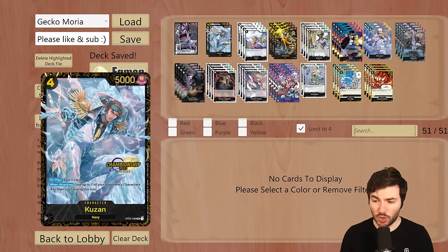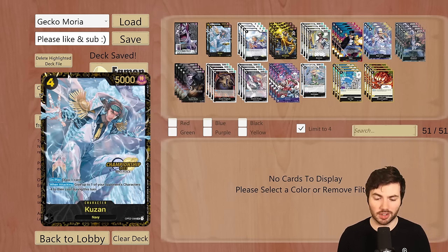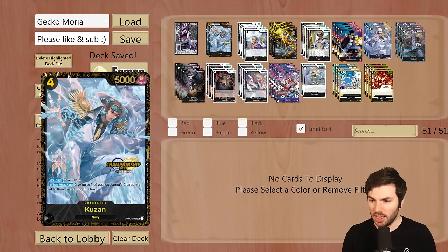So getting right into it, we are running two of the four-drop Kuzan. This is an on-play draw one card, and then when attacking, give up to one of your opponent's characters minus four to their cost during this turn — very lethal. When it hits the board, your opponent has to answer it the next turn or else they're in for a lot of trouble because this card will enable a lot of the other cards in your deck. The reason we're only running it at two is it doesn't have a counter and you can get it back out of the trash with the eight-cost Gekko Moria.